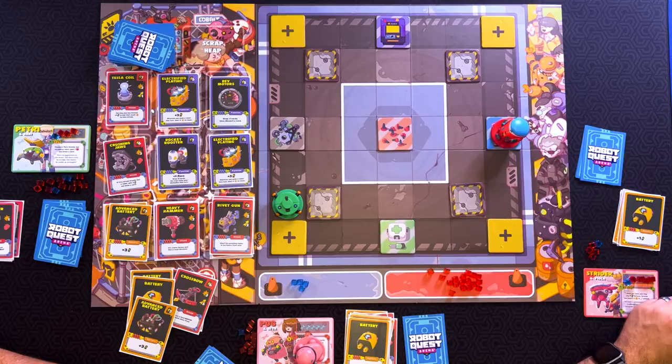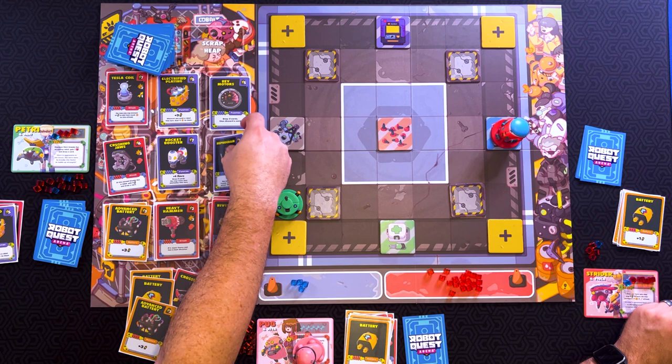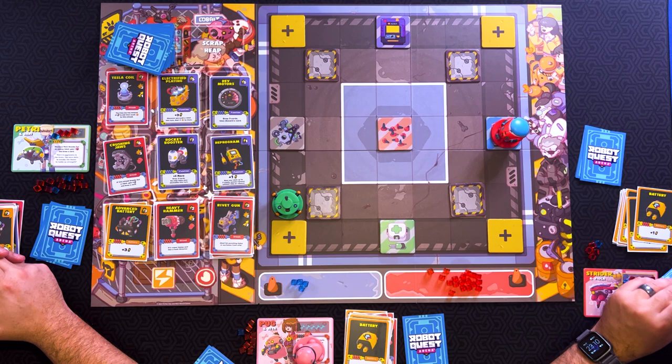And then I've got five power. I'm going to grab an electrified plating and replace with it. Reprogram — one energy to buy. You get one power. Move any robot up to two empty spaces without tiles or robots. So there's that. I've got an extra energy, so I'm going to spend these two plus my extra to buy another advanced battery. There's only two more left. Then I'm going to go ahead and spend my other advanced battery to buy another advanced battery.